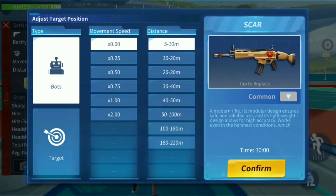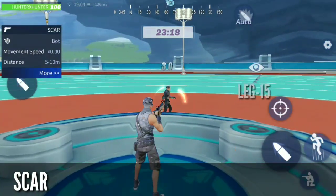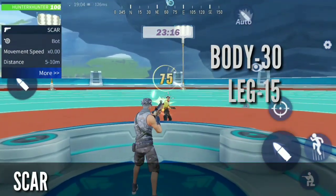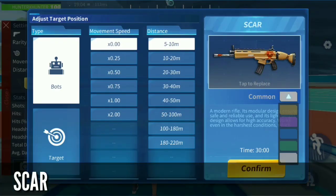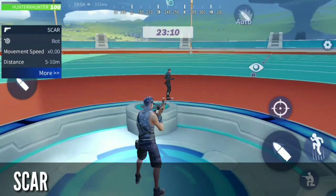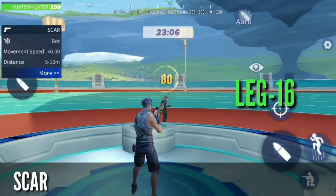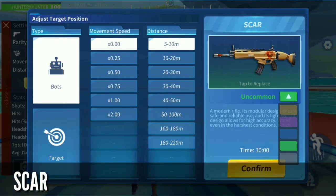Now the class you've all been waiting for — the assault rifle. The first one is common SCAR. The common SCAR does 15 damage on the leg, 13 on the body, and 75 on the head — equal to an epic UMP9. The uncommon SCAR does damage of 16 on the leg, 32 on the body, and 80 on the head.